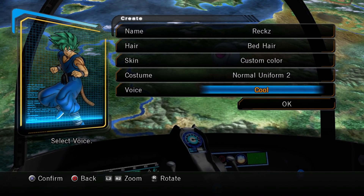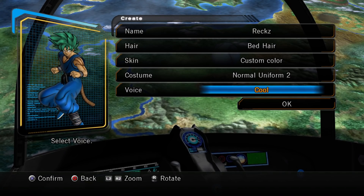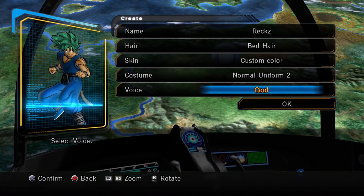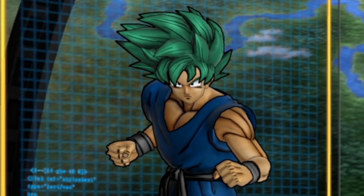Here is my created character — we've got the navy blue outfit because navy blue is my favorite shade of blue, and then the teal hair. I wanted to be different, you know, a guy's got to be different. Yeah, this is my guy, look at him.